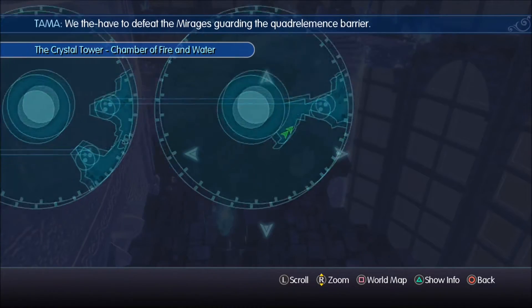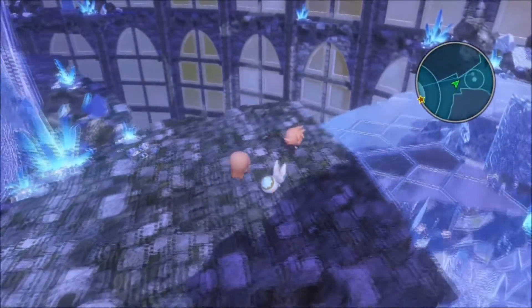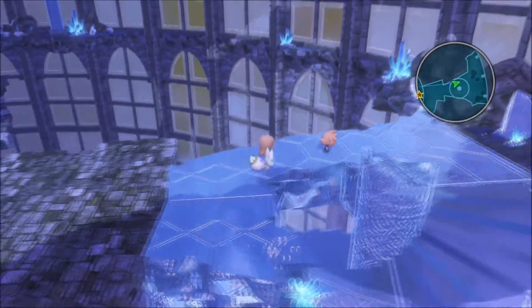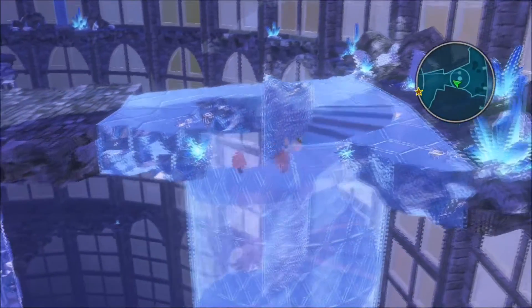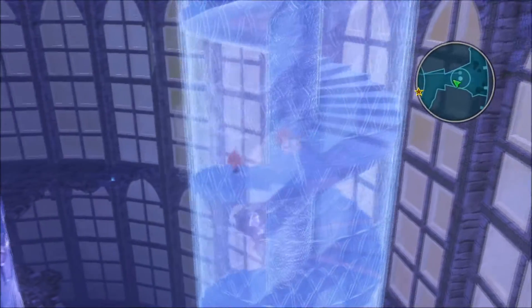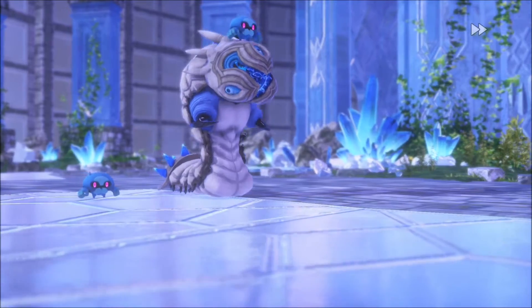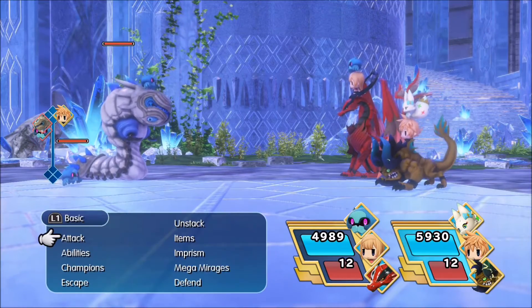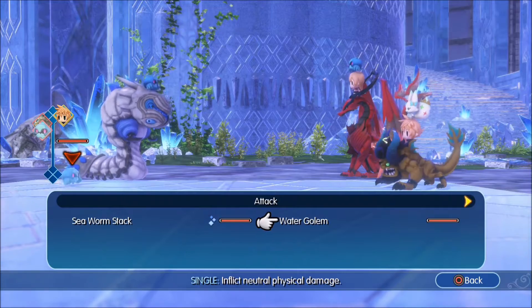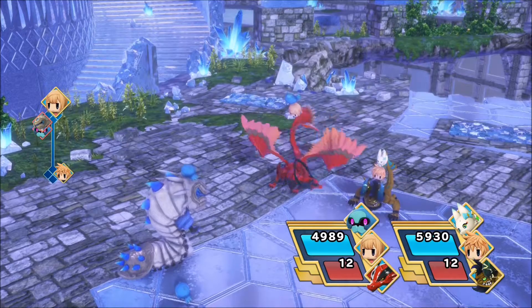Where are we currently? Chamber of Fire and Water. Let's go ahead and start going down — I guess it's our only option by the looks of it. It looks like the green and the blue crystals will take us to ultimately where we need to go. Let's start fighting stuff. Hello there — you're new. What are you susceptible to there, sea worm? We will find out soon enough.